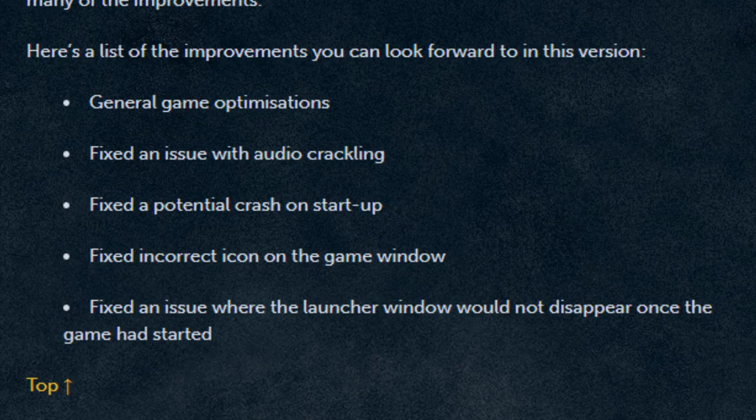Here are the improvements you can look forward to: general game optimizations, fixed an issue with audio crackling, fixed a potential crash on startup, fixed incorrect icon on the game window, and fixed an issue where the launcher window would not appear once the game had started. Make sure you update your game launcher to experience those fixes.